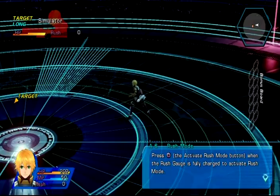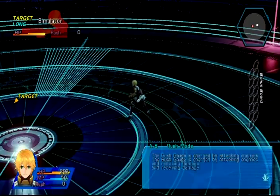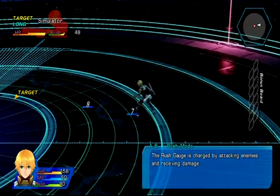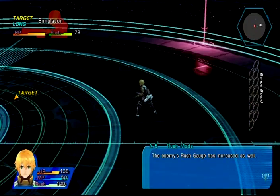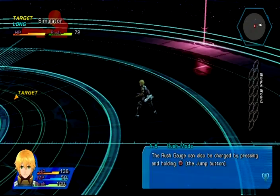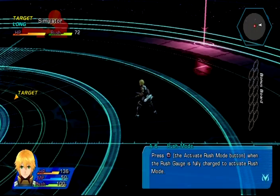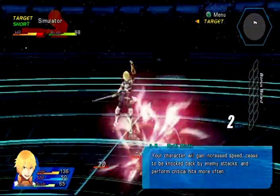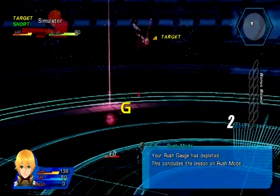Rush mode. Press the square button when the rush guard gauge is fully charged to activate rush mode. I haven't done rush attacks at all yet, actually. My rush meter is on the bottom left-hand corner of the screen - HP, MP, and rush. It's at 100. After activating with square, you get increased speed, no more knockbacks when attacked by enemies, and more critical hits.